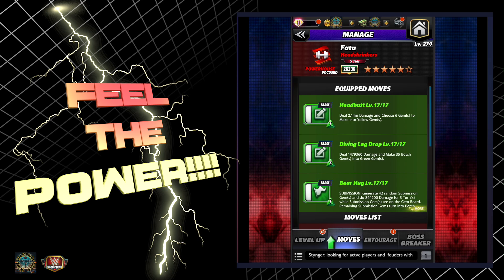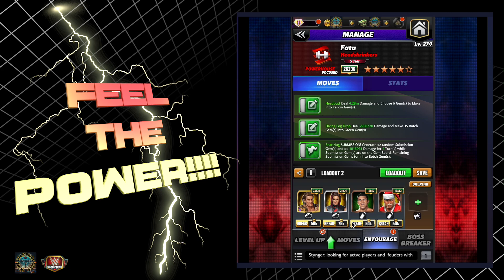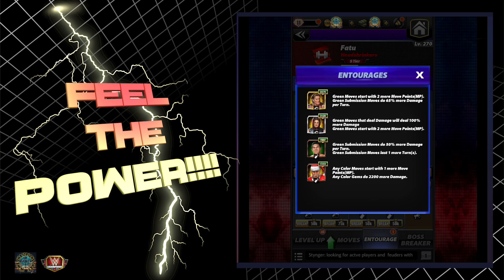On top, the headbutt deals damage - we don't really care that it generates yellow gems, that doesn't actually matter. Here's why this is so amazing: with this entourage right here, or some variation of it, we've got William Regal - I just got him by the way. This is a premium build, but green moves start with two more MP, plus green subs at his current level do 65 percent more damage.